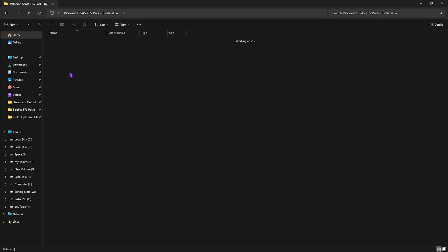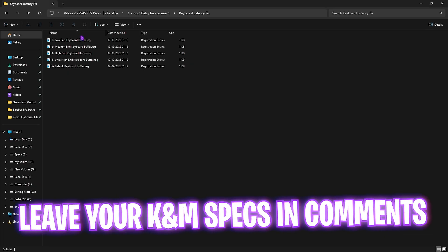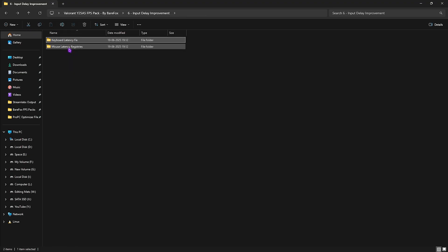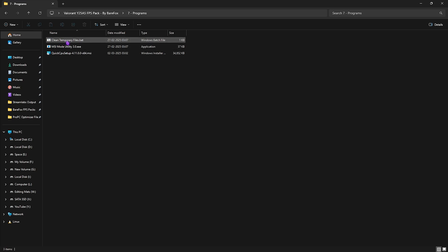The sixth folder is Input Delay Improvement. It includes Keyboard Latency Fix with multiple keyboard buffer options — leave your keyboard model in the comments and I'll tell you which buffer to choose. There's also Mouse Latency Registries with a fixed mouse curve inspired by the pros, which smooths out mouse curves, enhances pointer precision, and reduces unwanted mouse drag. Simply double-click to apply.